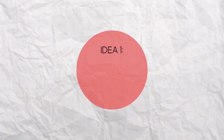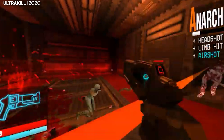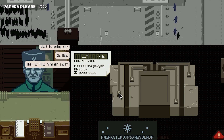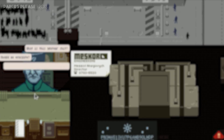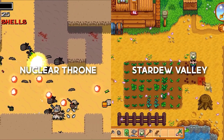The ability to allow players to choose what they can do next helps players feel more connected to the game because it allows their decisions to directly affect the gameplay. This doesn't have to be on a grand scale either — it can simply be branching paths. Let's analyze two games, Nuclear Throne and Stardew Valley, respectively, to better understand the differences.